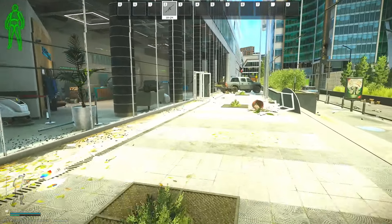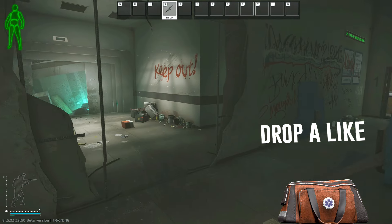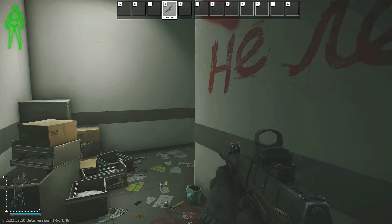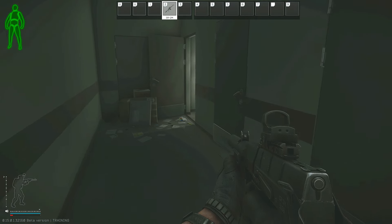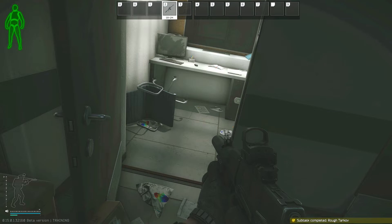Just before we get to this truck, we will enter into the building on our left and then go through the hole in the wall where you can see the Keep Out Graffiti. You then want to turn to your right and follow this hallway all the way around until you come up to a room. Once you get close enough, you will get another subtask complete for finding the Claymore Mine area for this map.